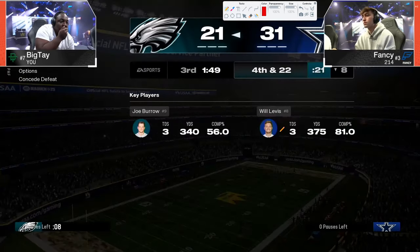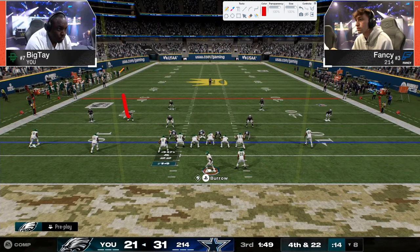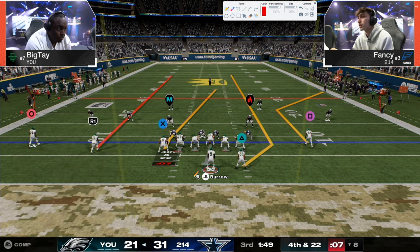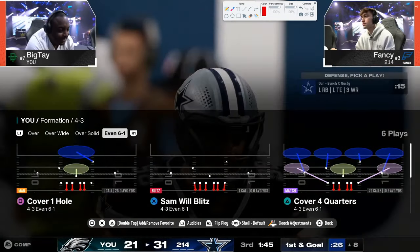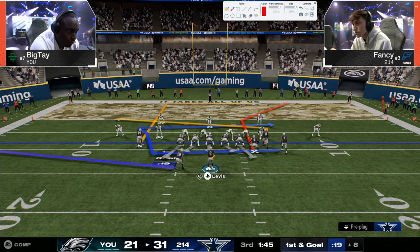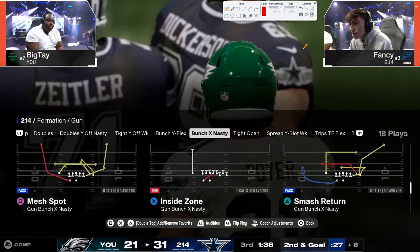Fourth and 22 — he gives people different defensive looks here. This is the Des defense — cover three cloud with clouds, put the clouds at the sticks, vert hook in the middle field. He almost caught it but Fancy is able to get the stop. Now if Fancy gets seven, it's a three-possession game — very hard to come back from with this clock. But if you're Fancy, you want to use some clock. You just need to get clock off because two possessions is still hard in this game, especially with how Fancy is picking up his ability defensively.